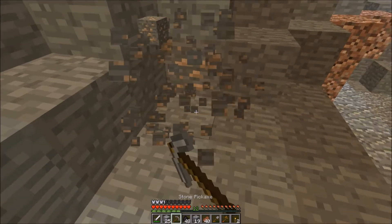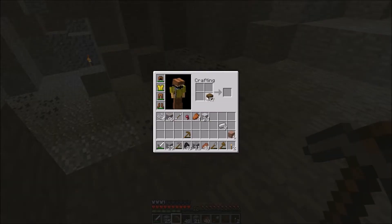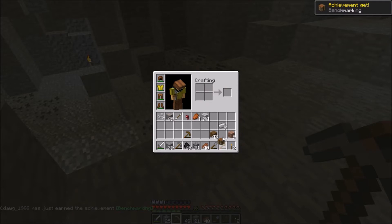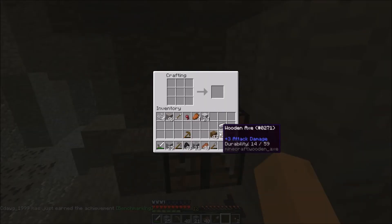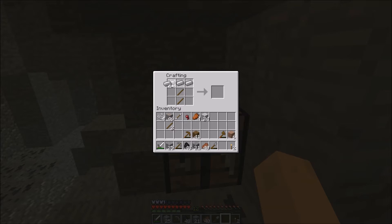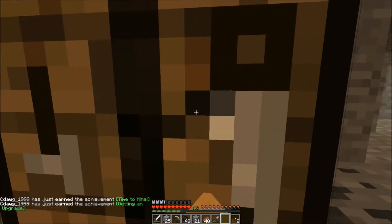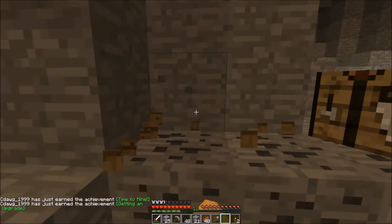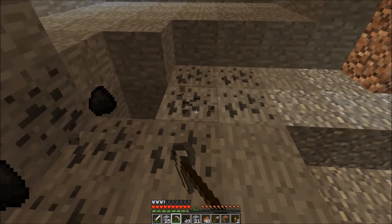I thought I heard him die — so that's misleading. Let's just make a crafting table real quick. Get ourselves an iron pick, I think, because we're just about running out of our stone pick. Having an iron pick will definitely be helpful.